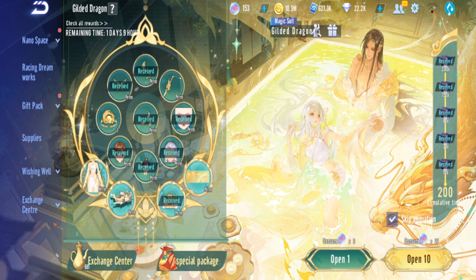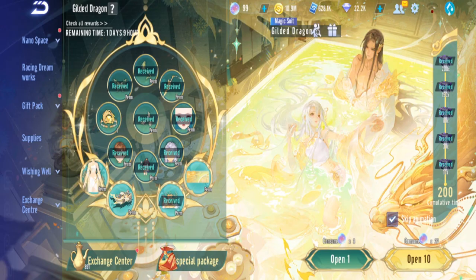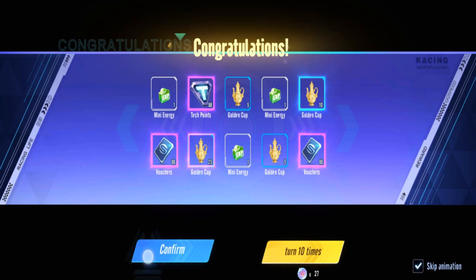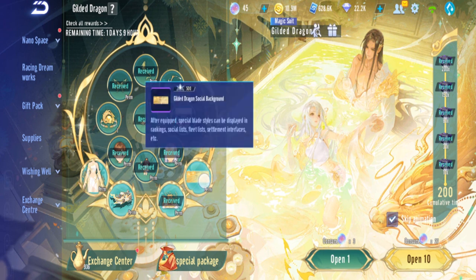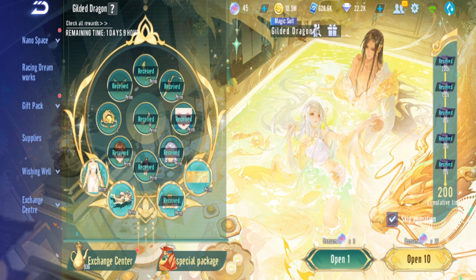Bunny wants everything, so keep going. We got a Gilded Handheld — we can still exchange. The car isn't available yet. We have enough fragments now, but the big question is: do we exchange or not? If we exchange and then pull this item naturally, we waste resources. So let's just keep trying.